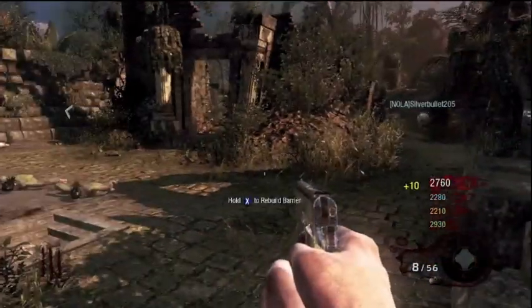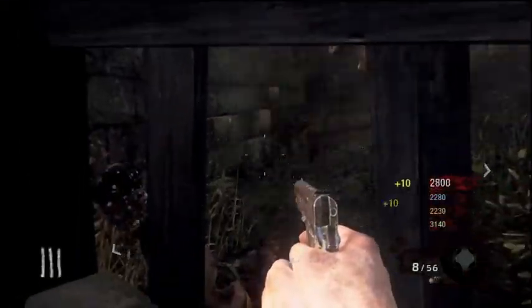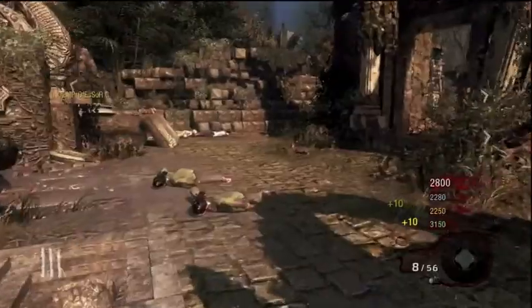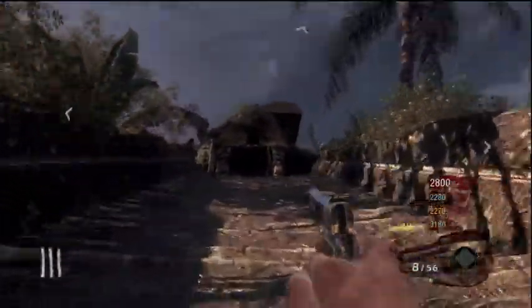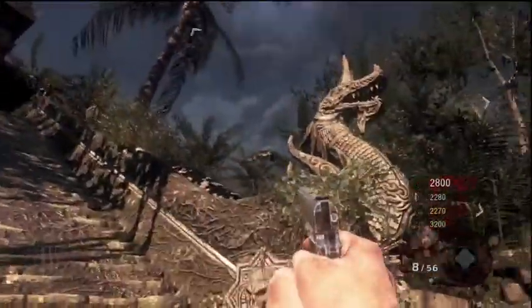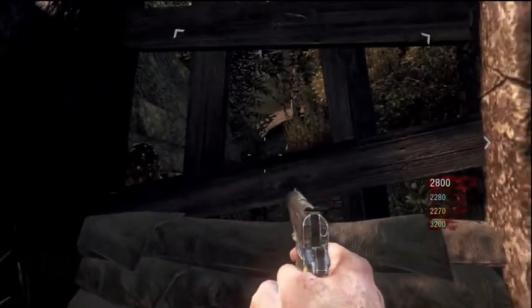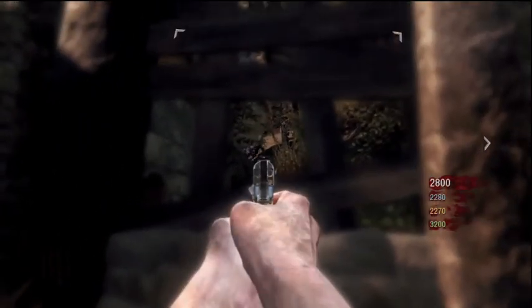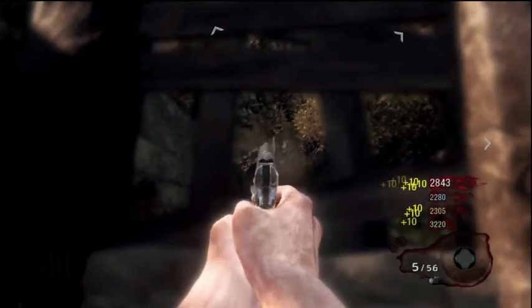That is, of course, if you keep getting max ammo. We always like to let a couple of them out the windows just to see if they drop something. If you do get pressed for ammo, the M14 works great too. Big shout out to Syndicate because it's his strategy — shooting them eight times in the leg. With the M14, shoot them one time less than whichever round it's in and then knife them.